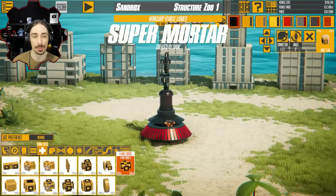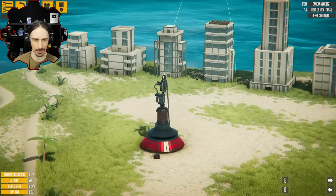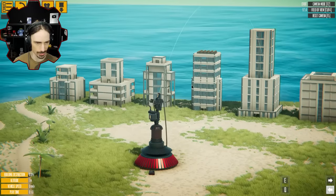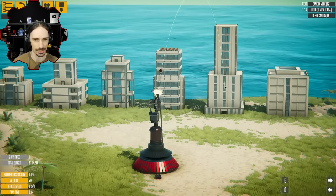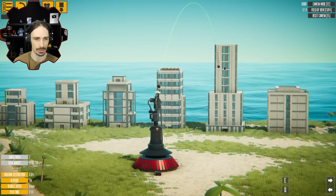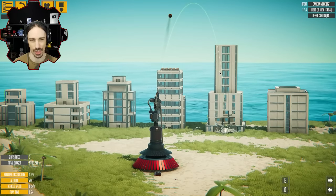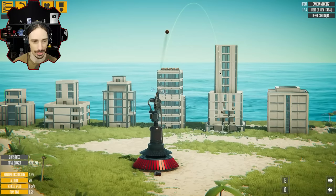Up next we have Super Mortar by Dark. This is interesting — it appears to be exactly what it says, just a mortar. I guess we use arrows to aim left and right, and I don't think we can actually aim up and down. But the trajectory is showing it's gonna hit this building. So we press E and it starts firing. It's not the most accurate, but it is just firing at a constant rate right now.